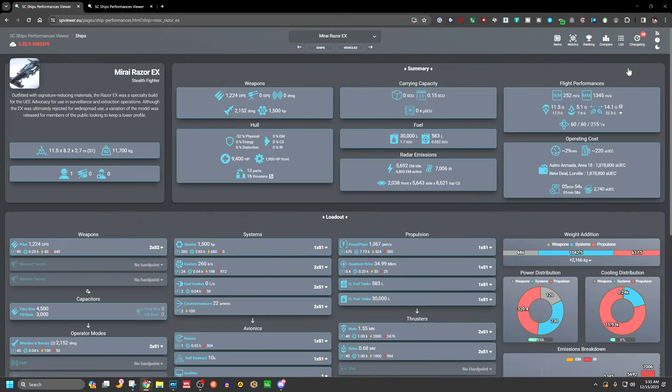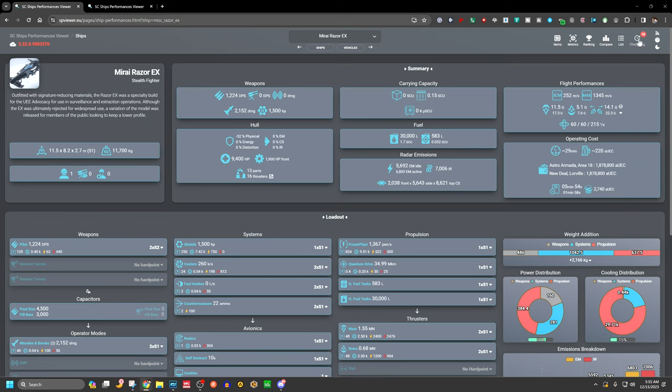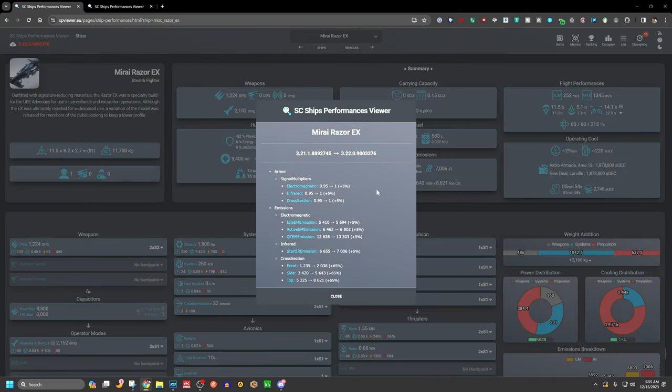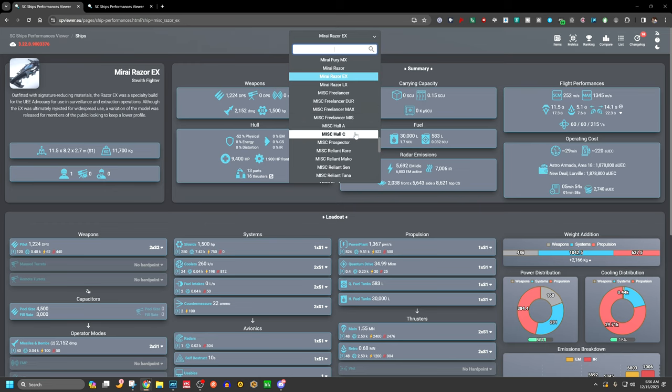Now the Mirai Razor LX — I said Misc in the intro but it's actually Mirai. Its active emissions are pretty high; this wasn't super stealthy but it is the stealthy racer. Looking at the changelog, it gained a little armor, and emissions went up: EM up 5%, IR up 5%, and cross section up 65% across the board. I'd expect the Razor to be even less stealthy than in our last stealth video.